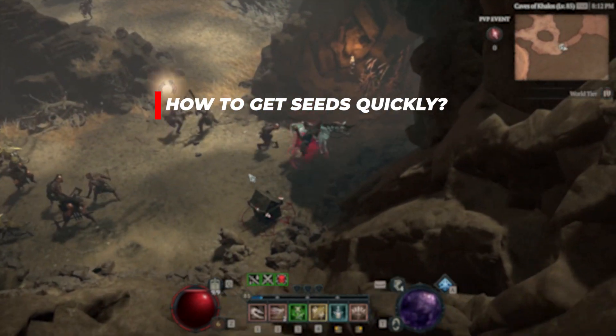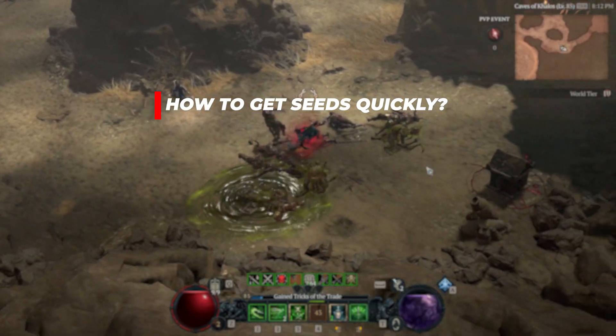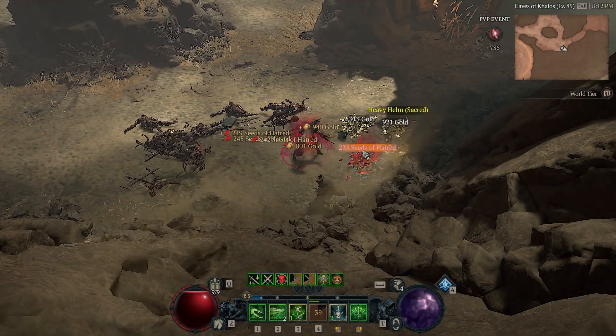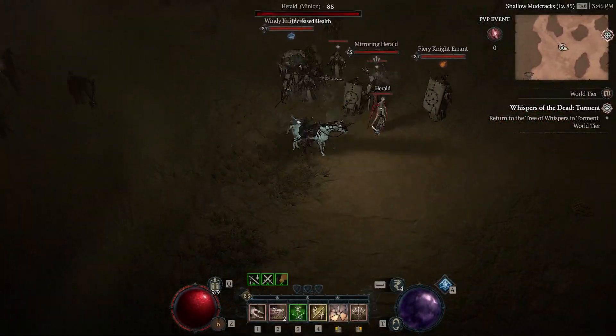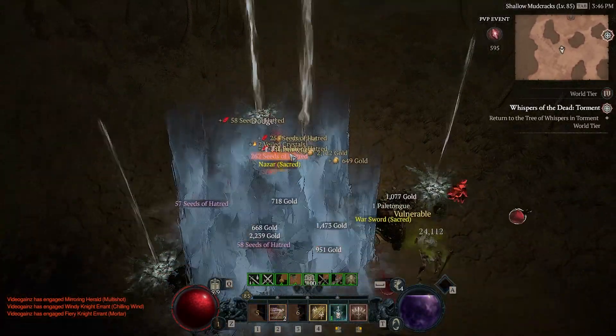In answer to how we can get the Seeds of Hatred quickly, there is an argument for blood marking yourself and going around collecting the blood marked chests as they give you a lot of Seeds. But the reality is everyone who isn't flagged will then also be trying to end you, so it's not really the best choice in my opinion.